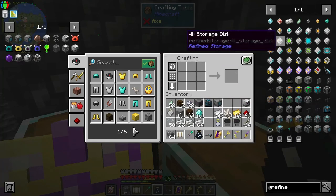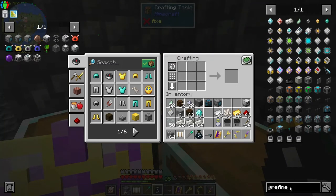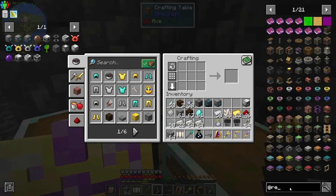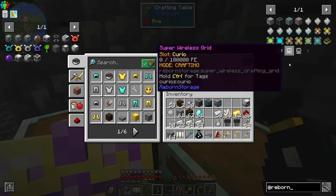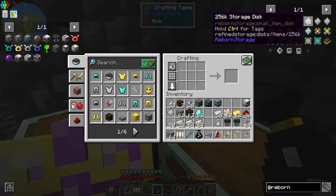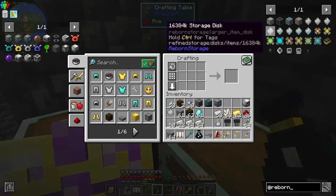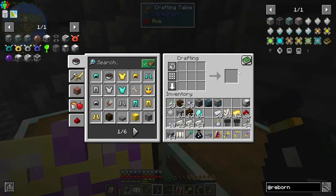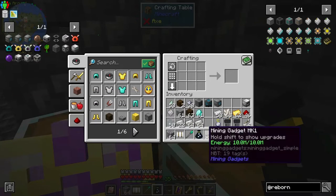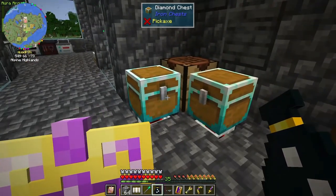Now I want to upgrade to like a 16k and a 64k. There's even another mod in here - Reborn Storage - which is the advanced part of Refined Storage. It's going to have a lot bigger disks, like a 16 gig storage disk - 16 gig for one single disk, which is awesome and amazing. So where are we gonna set this up? I'd like to just have it right here.